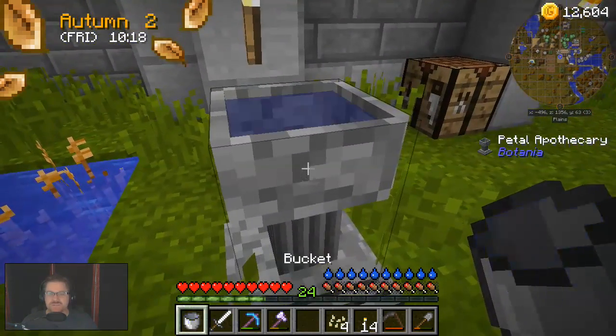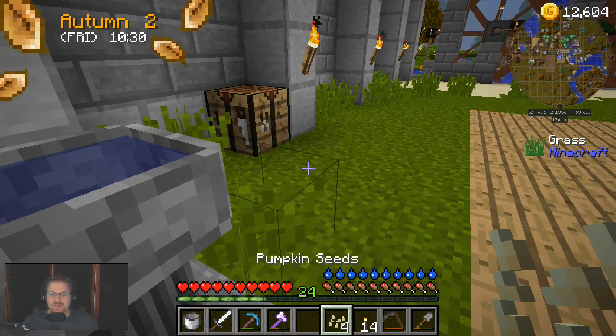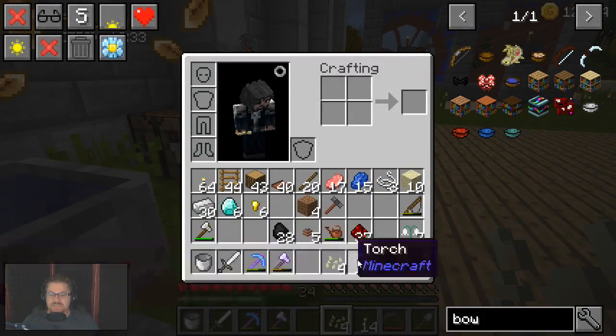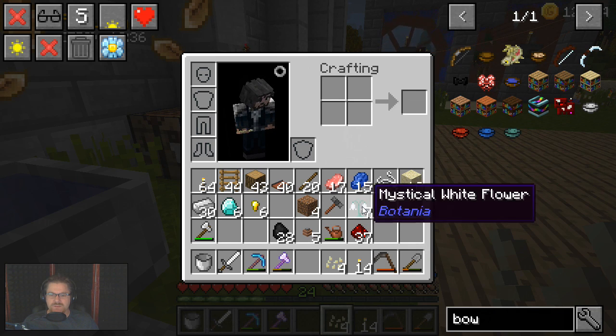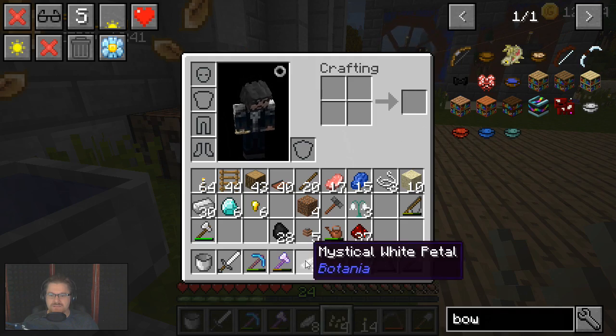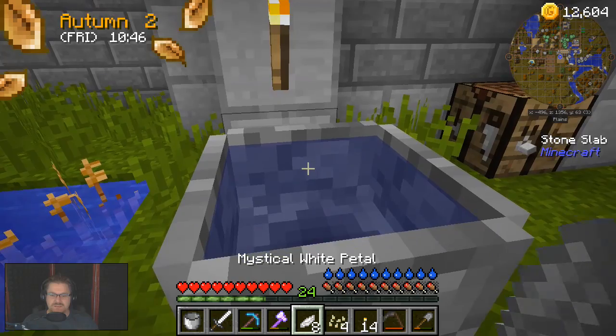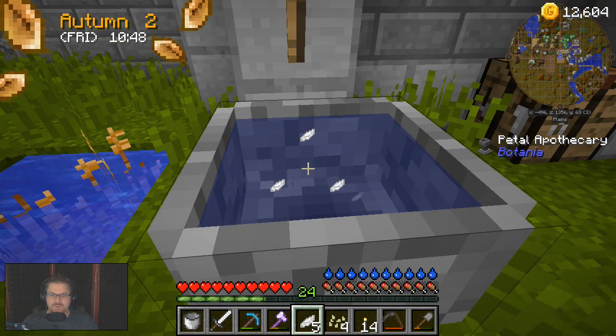With the Vanilla World Generation, we're not getting grass tufts that will actually give us any seed drops. So what I've had to do - with a couple of pumpkins that I did find around the world, I've just taken one of those pumpkins and changed that over into seeds. So we're going to make some pure daisies.